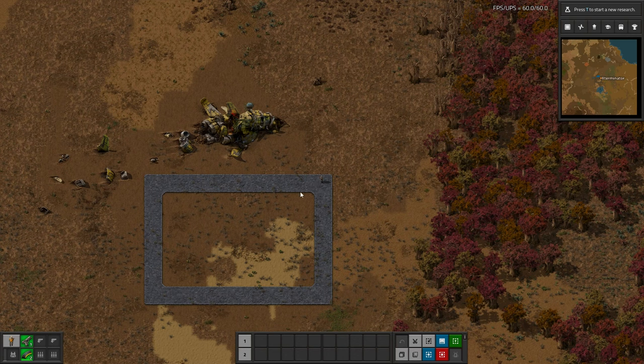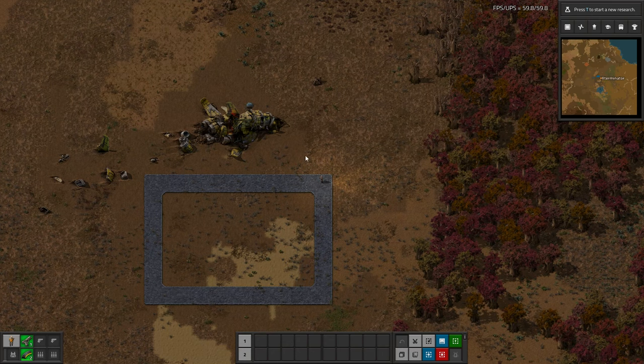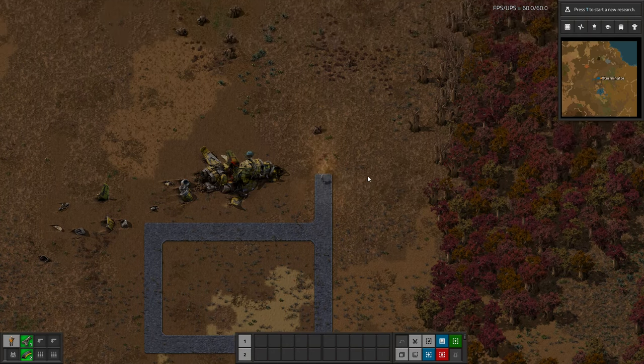I'm sure whether you realize it or not, you do have common walking paths and areas in your base. So instead of concreting your entire base — which some of you may want to do, and that's totally fine — if you don't want to do that, at least not early game, it'll just concrete wherever you walk, and those common paths will automatically be concreted.